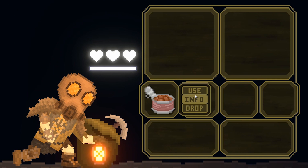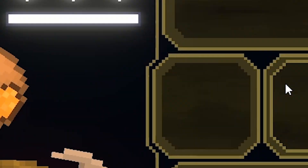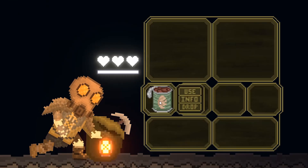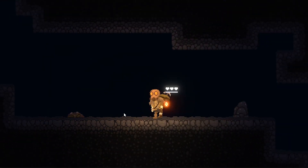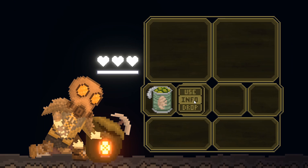So when you click an item, this pop-up menu pops up where the player can use it. For instance, with food items you can heal one heart. You can also drop the items, which right now just fully deletes the item, but I think I want the player to be able to pick it back up from the ground again. And you can also read item descriptions.